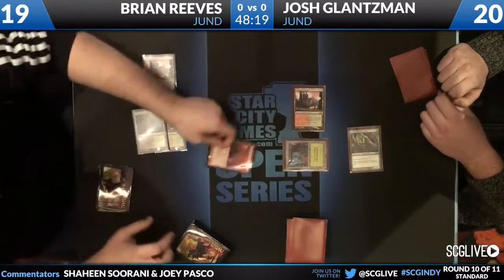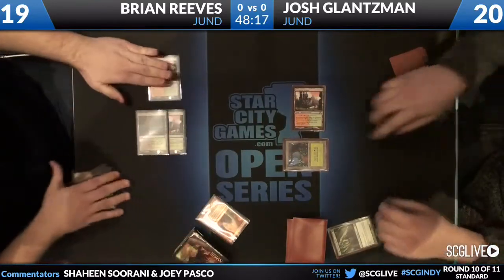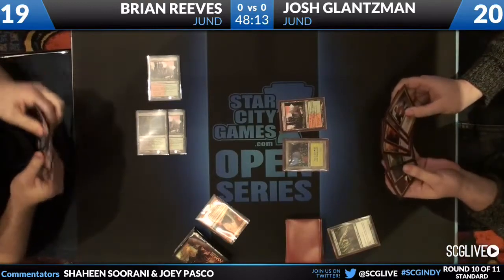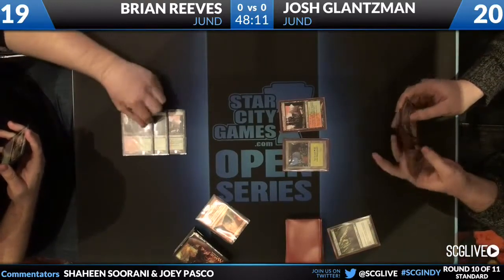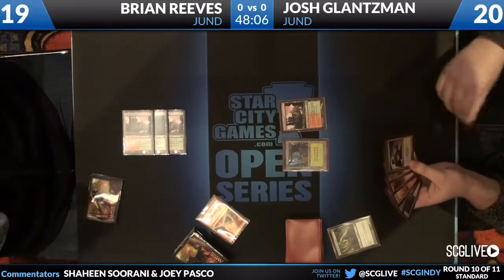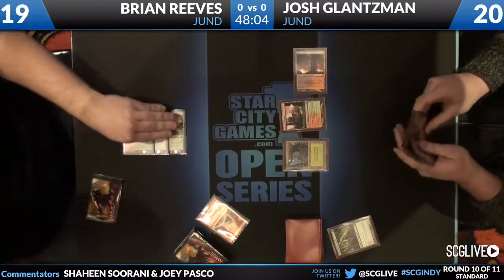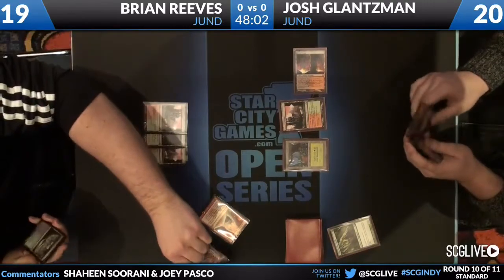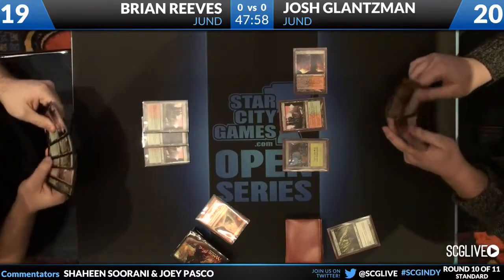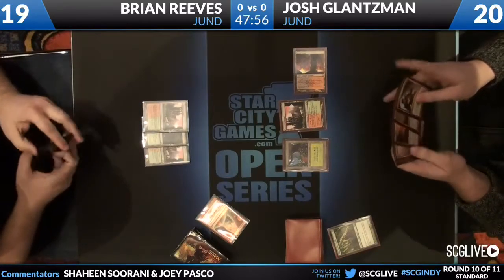We see double Mizzium Mortars, Grixis, and Olivia in Brian's hand. He's going to mortars away that arbor elf. It's that age-old question: do you kill the mana dork? Bolt the bird — do you do it? Because the mortars can kill Olivia Voldaren, which not many cards can, and kill a Huntmaster, which not many cards can.